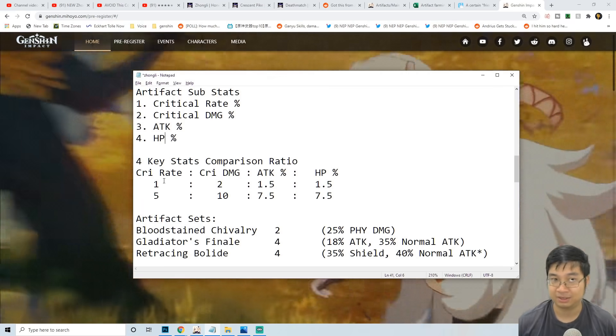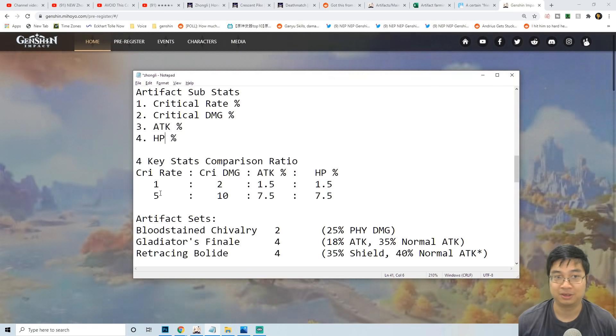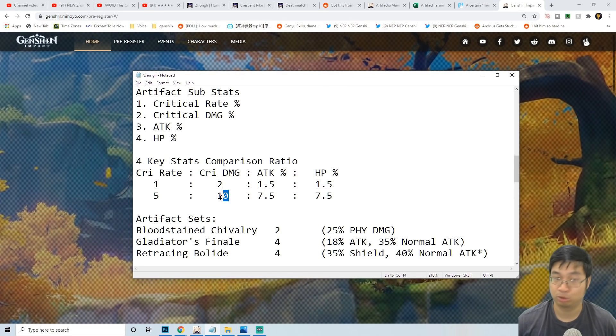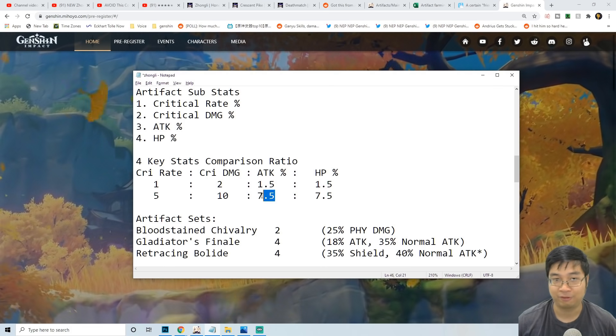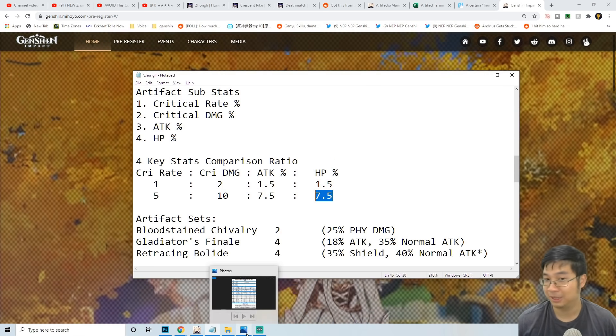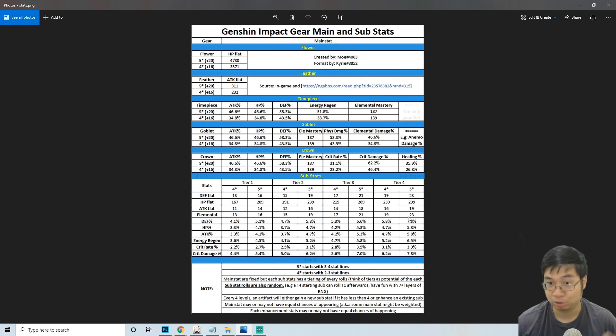Now if we have the same main stats for artifacts, when comparing sub stats we should use this as a reference: roughly every 5% of critical rate is better than close to 10% of critical damage, 7.5% of attack, and 7.5% of HP. If you're wondering where I'm getting this from, there is a previous video which looks at all the stats and shows the comparison and why critical rate is very important.